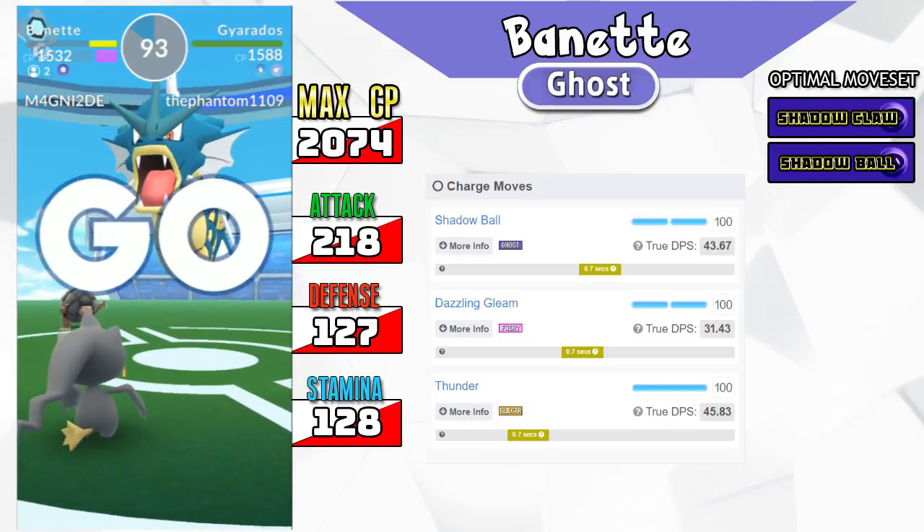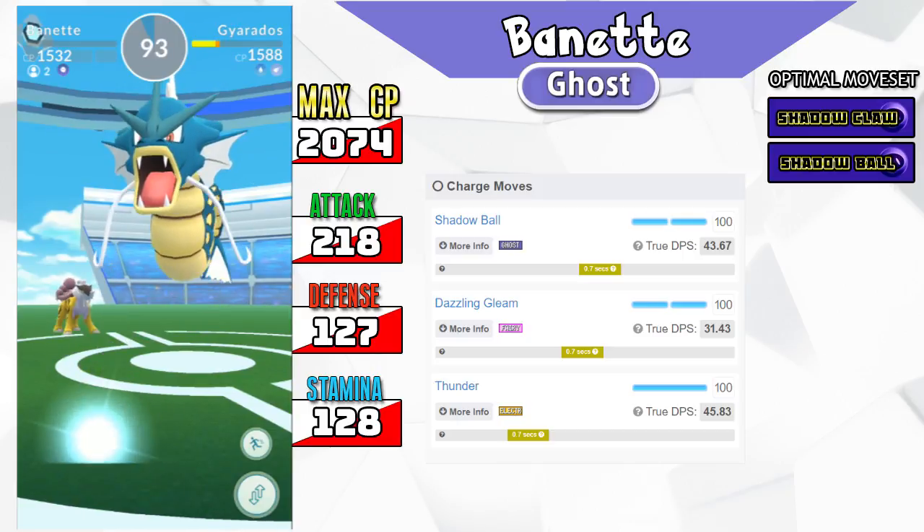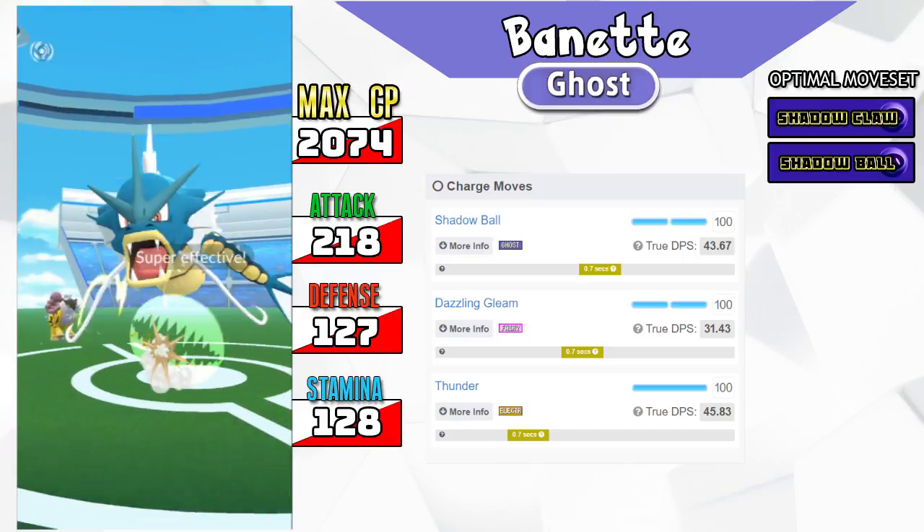You can get a Banette by collecting 50 Shuppet candies and evolving a Shuppet. Shuppet is one of the five Ghost type Pokemon now in Pokemon GO, so go out there and get them — they're everywhere. There's currently double candy at the time of recording this, and you only need 50 candies to get a Banette. Click like on this video, subscribe to the channel, follow me on Twitter, and then go out and get a Shuppet and use Banette as an attacker.